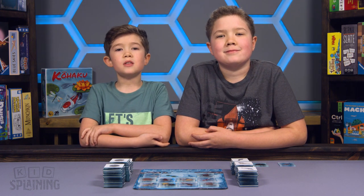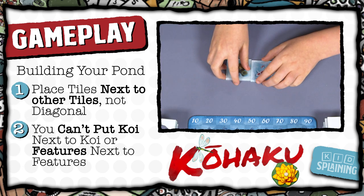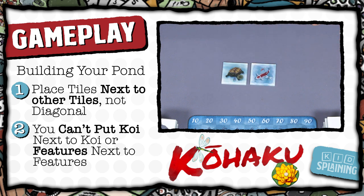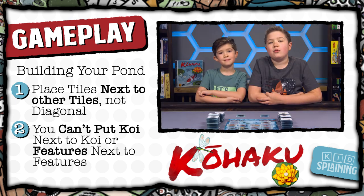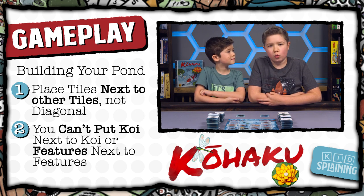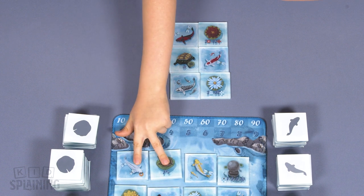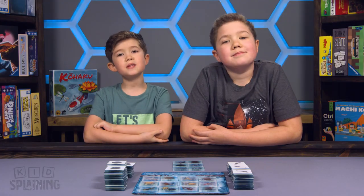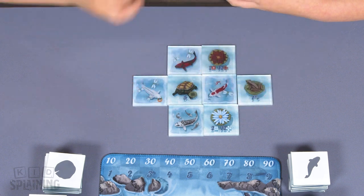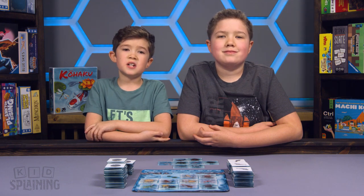To build your pond, there are only a couple of rules. You have to place tiles next to each other, not diagonal, and you can't put koi next to koi or features next to features. The 2 tiles that you've drawn on your turn don't have to go next to each other — they just have to follow those rules. So if my pond looks like this and I drew these 2 tiles, I can put one here and one here, as long as there's no koi next to koi or features next to features.